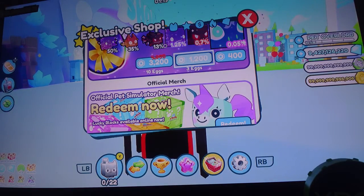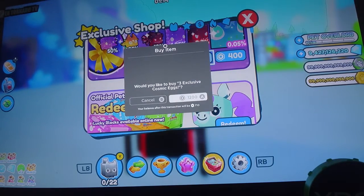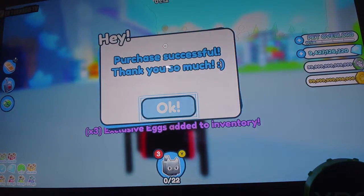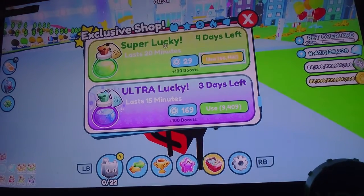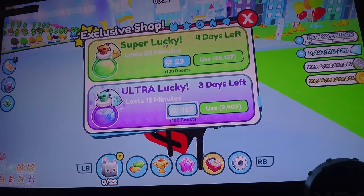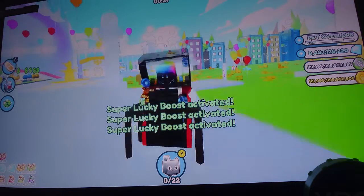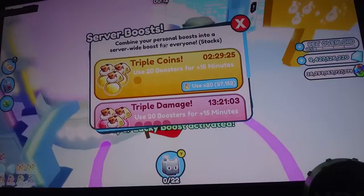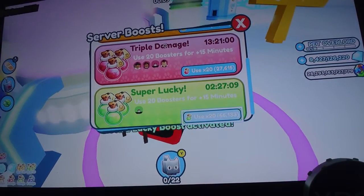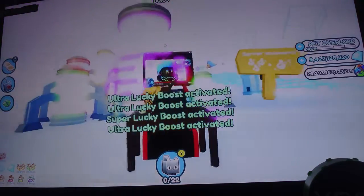Here we go — buy three eggs. There we go, three eggs are in our inventory. We're going to put our locks on. We're now in the void and we're going to do three of the seller boost: one, two, three — there we go.